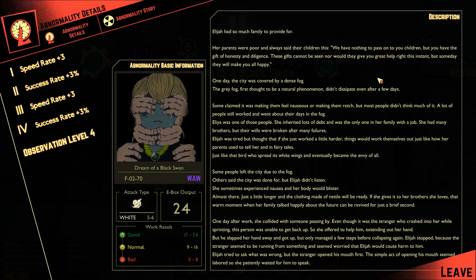The story of Dream of a Black Swan: Elijah had so much family to provide for. Her parents were poor and always said this to their children: 'We have nothing to pass on to you, children, but you have the gift of honesty and diligence. These gifts cannot be seen, nor would they give you great help right this instant, but someday they will make you all happy.'